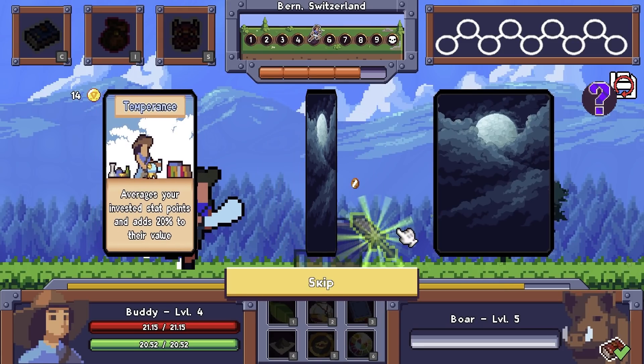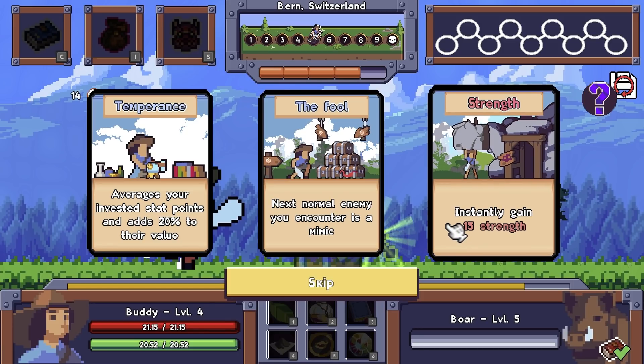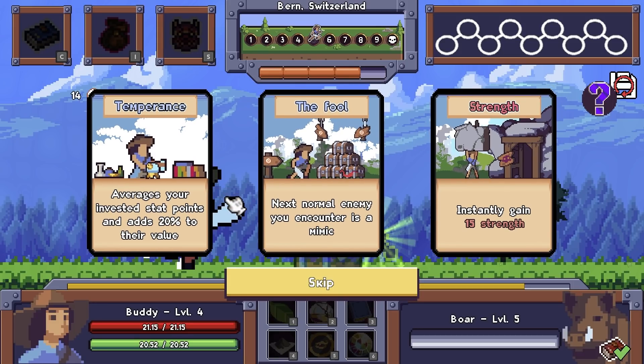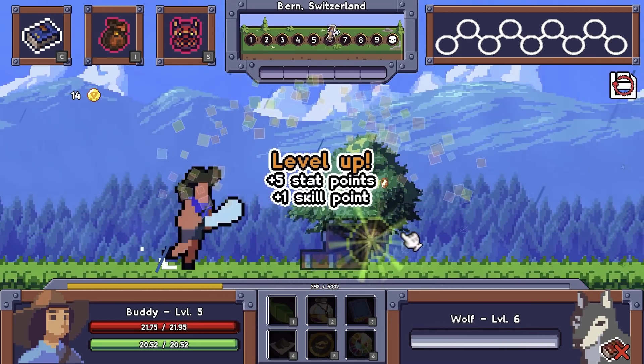They do auto pickup! We get to choose a perk here. Averages your invested stat points and adds 20% to their value. Next normal enemy you encounter is a mimic, or instantly gain 15 strength. I think temperance specifically evens me out. Mimic is interesting, but it's a one-time thing. I'm gonna go strength, because a mimic at this point probably isn't that helpful.